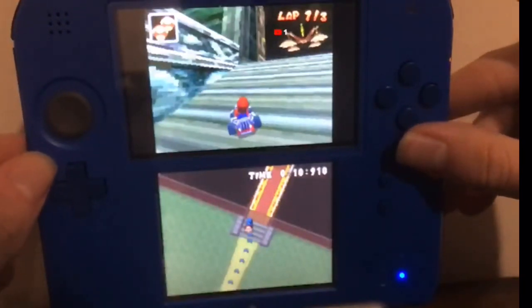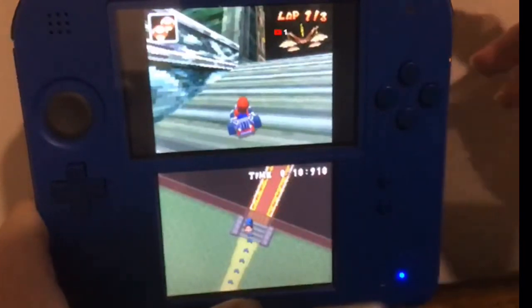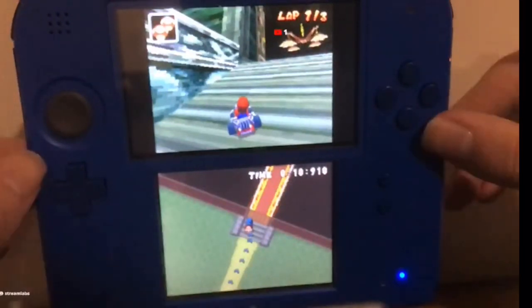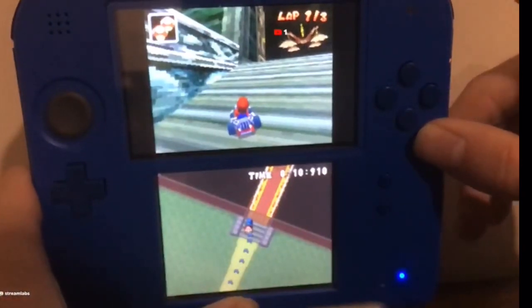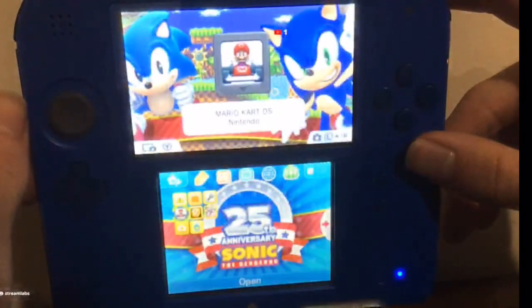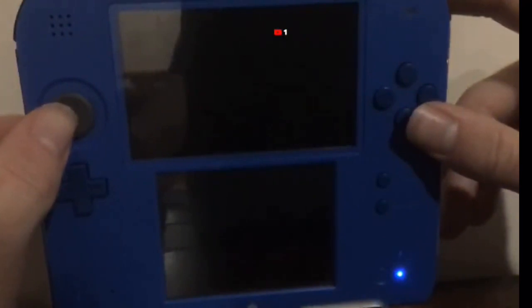This will work with any character, guys. This glitch will work with any character. So that's what the noise is coming from - as you can see, I froze the cartridge, not the system. So if this were on a real DS, I would just hit the power button and it would turn off. It freezes the cartridge, not the system, so it won't affect the cartridge, I swear.